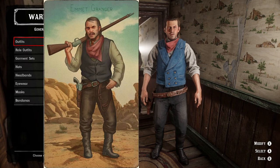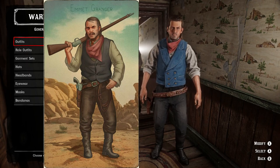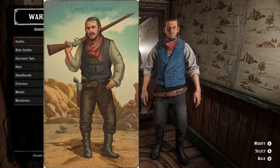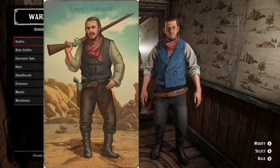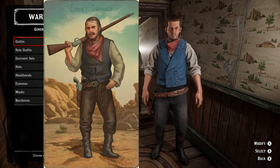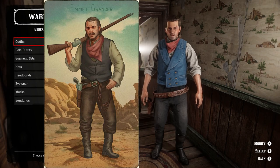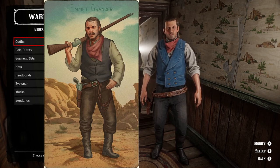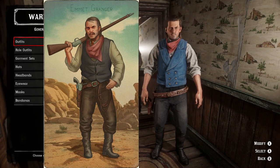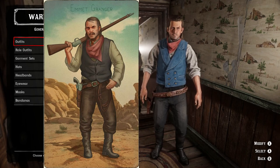There are some slight differences. I wasn't able to make the mustache quite as thick as his — the closest is called the private. The hair is a similar situation; it's hard to imitate the sleeves of Emmett Granger. The bandana is a little bit smaller, and since we're wearing a bandana we can't open the collar of the shirt. His sleeves aren't rolled all the way down — one is kind of rolled up and the other unbuttoned — so I went with the rolled-up sleeves for that rougher look. Other than that, the gun belt, boots, pants, shirt, vest, and bandana are all the right color and come together pretty well.